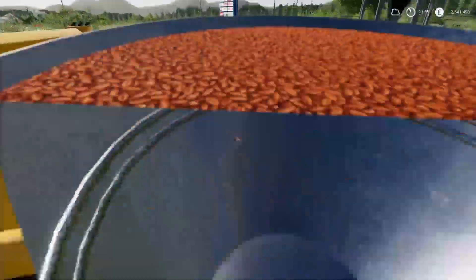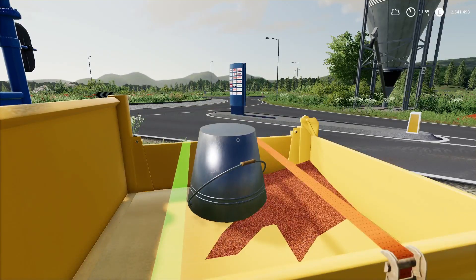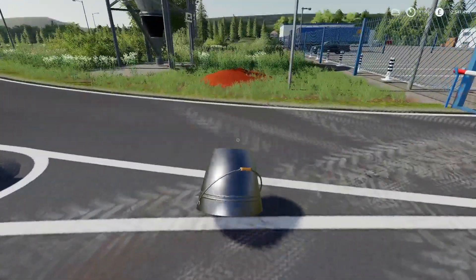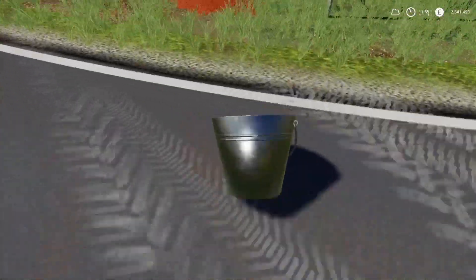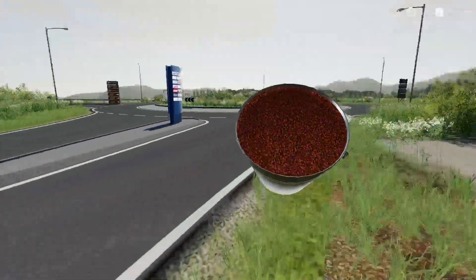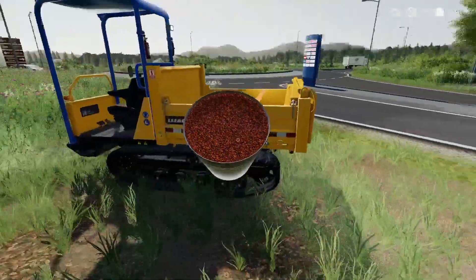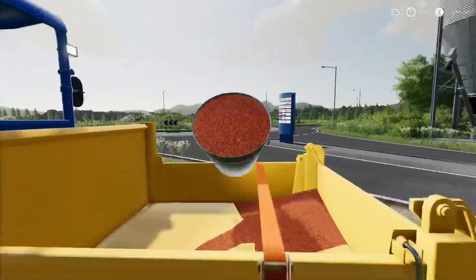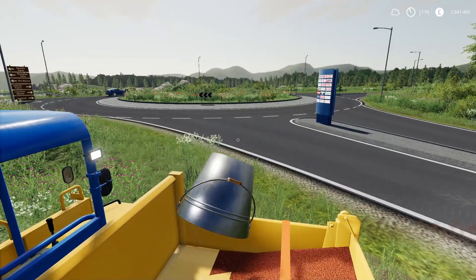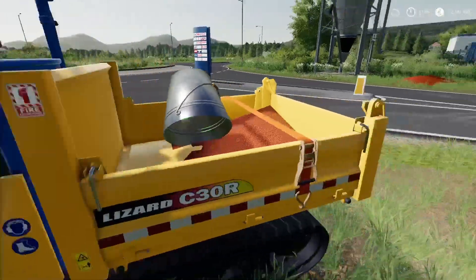Let me show you the slope capability - it said 30 degrees and I was messing around with this. It will go up pretty much a lot of stuff. Even if you flip it, it does self-right itself, or you can use the unfold to drop the arms down and that'll pick you back up as well. It will go up quite a bit of an incline - I think that's better than a 30 degree slope. It's a cracking mod, love it - but what are you going to use it for? Let me know in the comments.